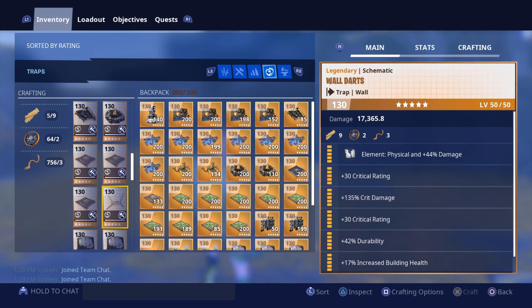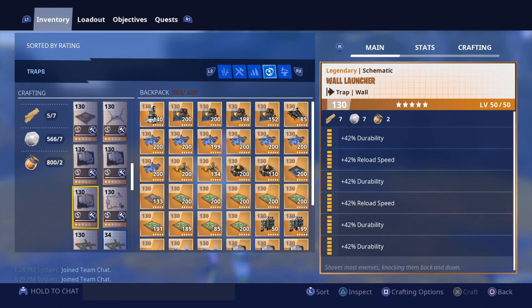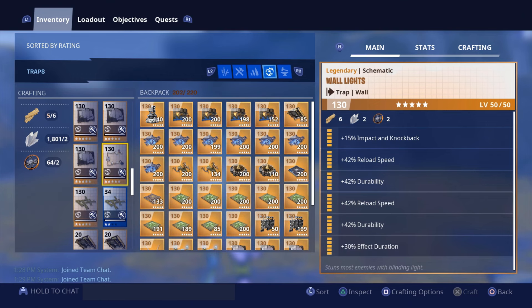Wall darts are going to have crit rating, crit damage, crit rating, durability, and increased building health — though I think the rolls can be changed up a little. We have three times impact, two times reload speed knockback wall launchers. We have wall watchers with all durability and two reload speed. We have wooden floor spikes with all durability. We potentially have wall lights in here — the wall light perks are going to be one impact and knockback, two reload speed, two durability, and one effect duration.